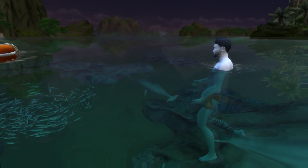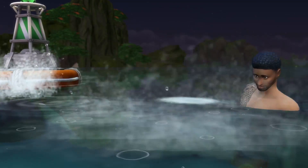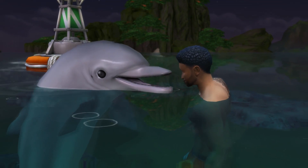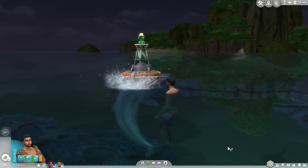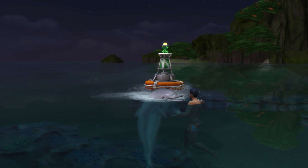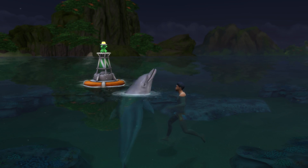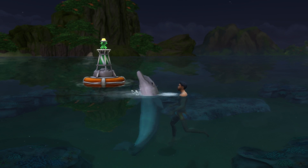The dolphins aren't always the easiest to interact with. Sometimes when your sim tries to call for them they don't show up. Sometimes when you try to request tricks they deny you, and sometimes they will just swim away in the middle of conversations. Obviously they are wild animals so that kind of makes sense. You can also name dolphins once you get to know them well, and the higher the friendship level you have, the more tricks you can ask them to do.